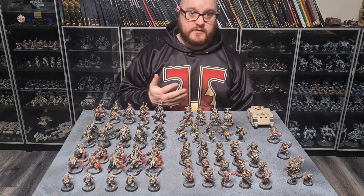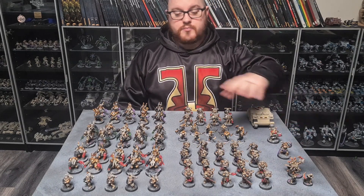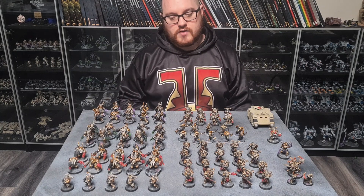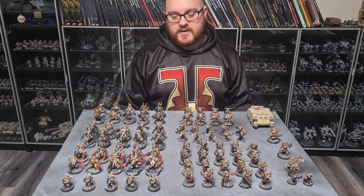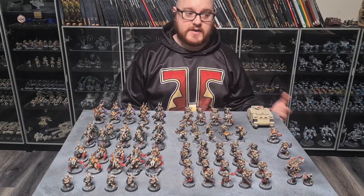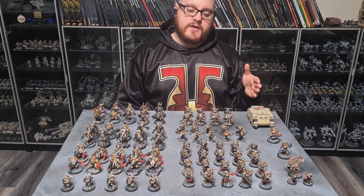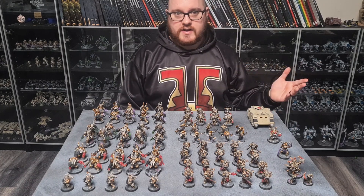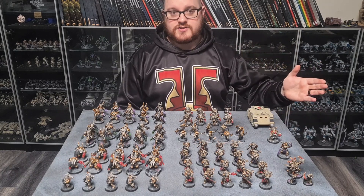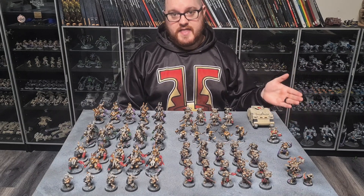And the other problem is, even when you do get in — if you don't have your Sorcerer, if he's been taken out and you don't have Prescience — you're not killing that crisis suit unit even after you make it into combat. Because the Iridium suit pushes your lightning claws to giving them a 4-up save, and if they put the 5-up Feel No Pain on them, your Terminator unit is going to hit and it's going to bounce. You'll be like, I just threw everything I had kitchen sink at this crisis suit unit and it didn't die, and that hurts.